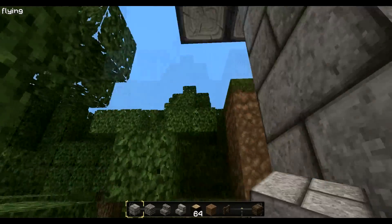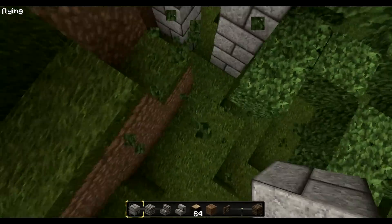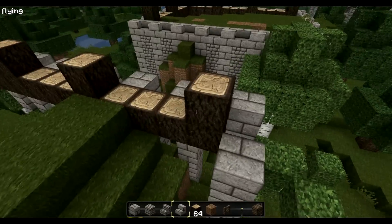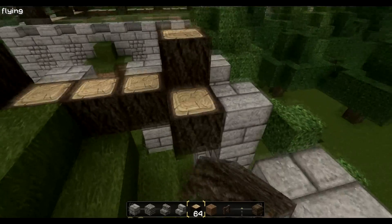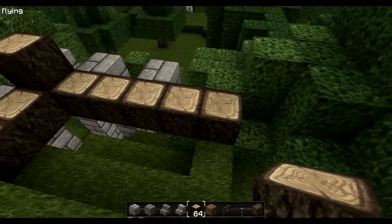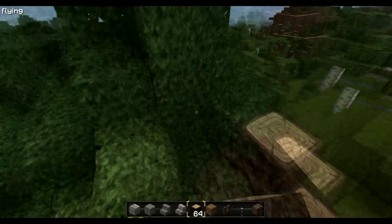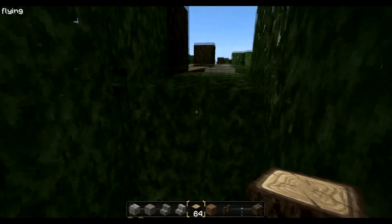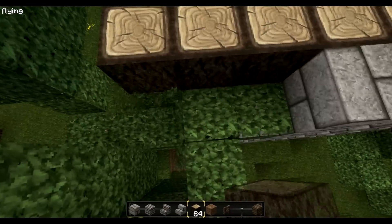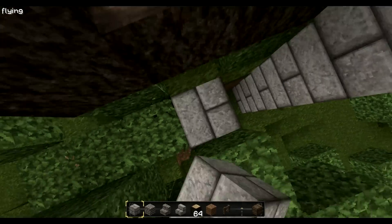Okay, we have to put here one more pillar. And for the bridge here we choose five-block segments. Indeed, we choose it.